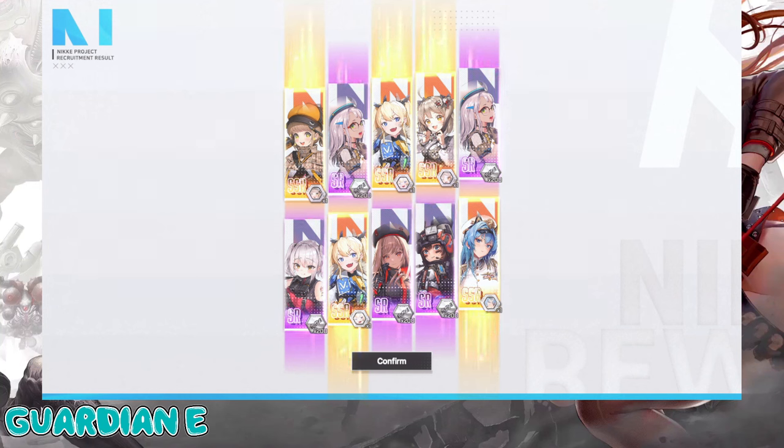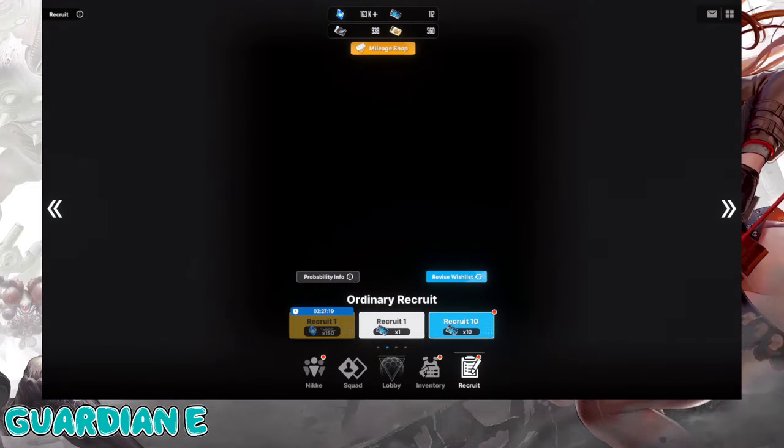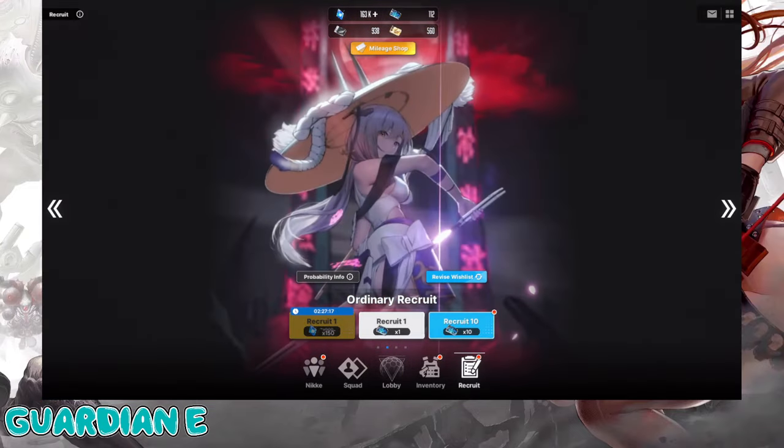We didn't get a new Nikke here, unfortunately, which is a little bit of a bummer. We got a Helm — I already have her Max Limit Broken, so that's Core 2. Novel I don't think I have Max Limit Broken. Biscuit is one away. So essentially we got a Max Limit Break Laplace and some dupes. We've been skirting a little below average, but hopefully that all turns around with these Recruit Tickets.